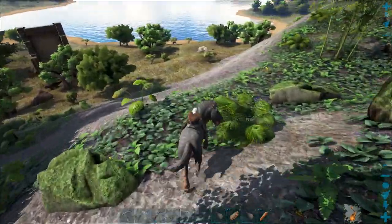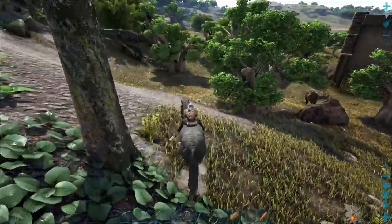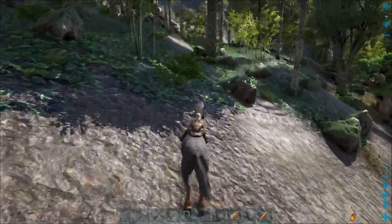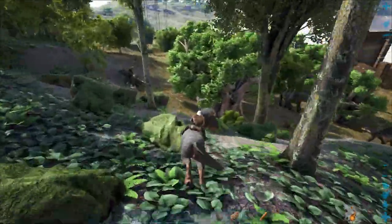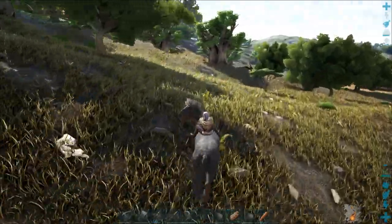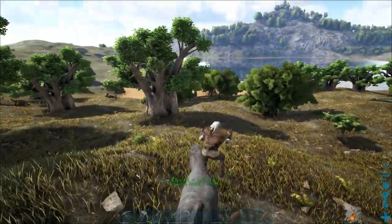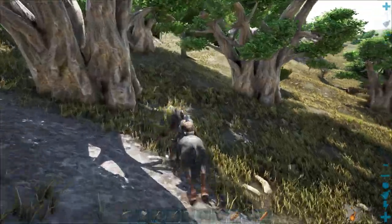I've never had one of these because they just didn't exist when I was playing before. I think you get a really bad biting attack and that knocks stuff out. I don't know how much damage the kick does but maybe I could try that thing stuck in the taming pen. I can't see that other one anywhere. This one is level 14 — the low level one — and there was another one more over this way.